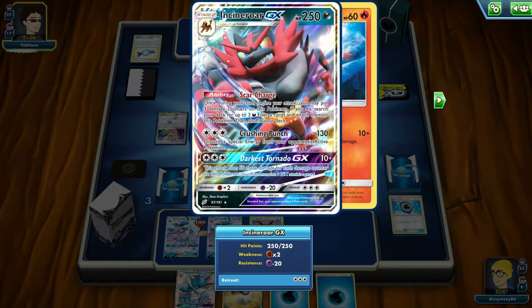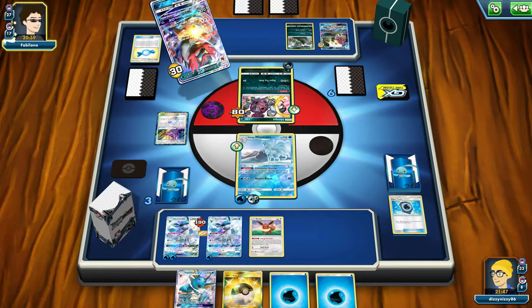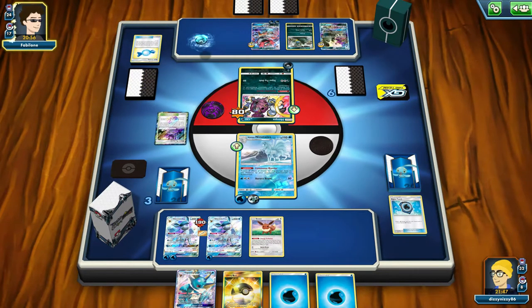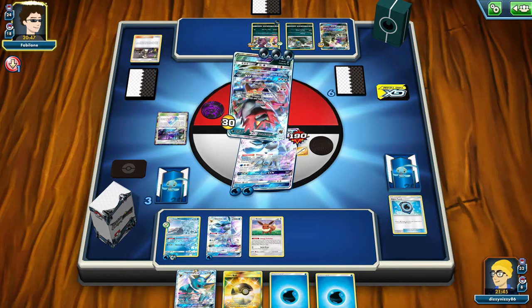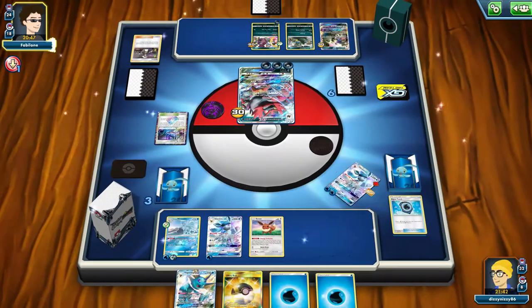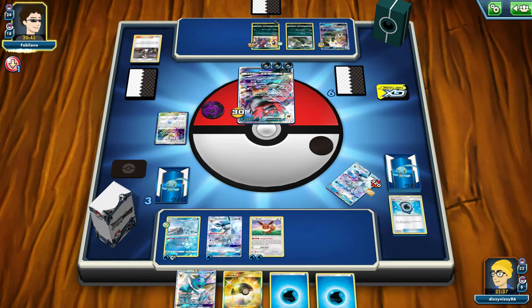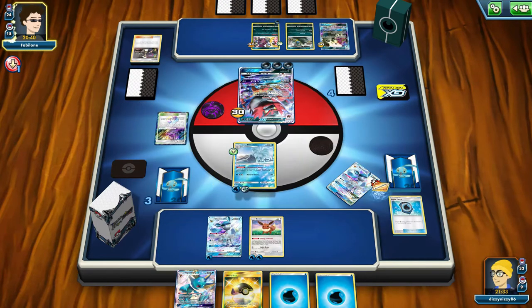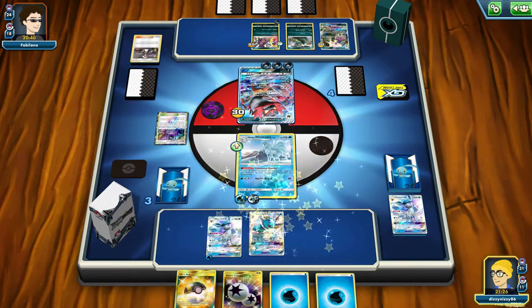We swing into the Shining Legends Hoopa for 80 damage. It shows how the Wishful Baton is so clutch in this decklist for moving energy, especially onto the Vaporeon late game to power up for a ridiculous amount of damage. He gets his Incineroar up and since we have the Ninetales in the active, he's able to use Scar Charge. He had three Energy on the Hoopa GX, one on the Shining Legends Hoopa — that's seven Energy total. I wouldn't imagine he has much more, especially with prizes. So if we knock out this Hoopa, he may be hard-pressed to find more Energy.